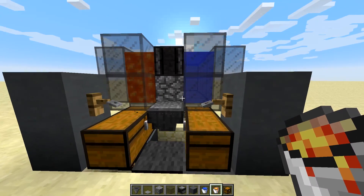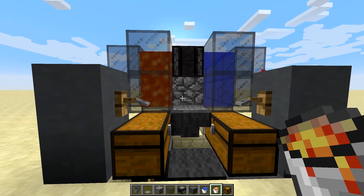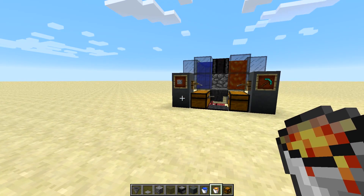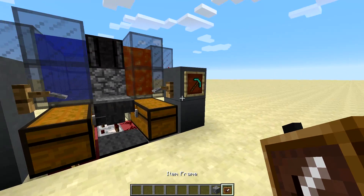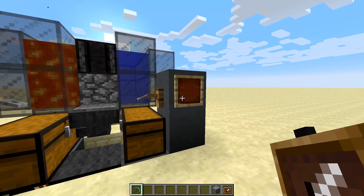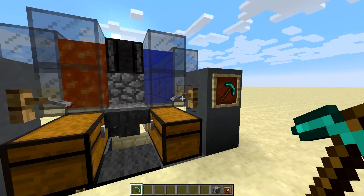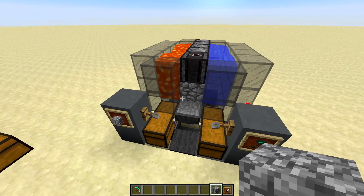Now you can see if we were to walk up and destroy it — awesome — and it turns back into cobblestone. I'm going to do one more thing: I'm going to grab some item frames and label these. In this one you're going to put your pickaxes, and in this one is where all the cobble is going to go.